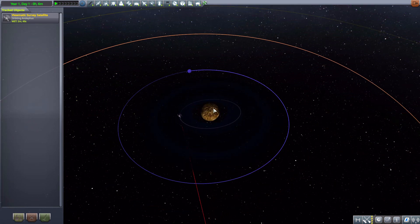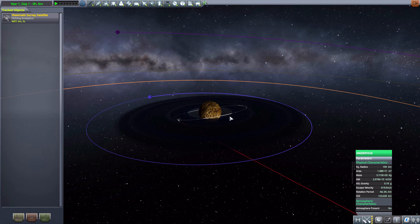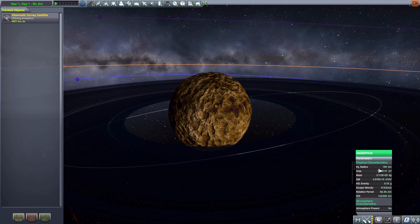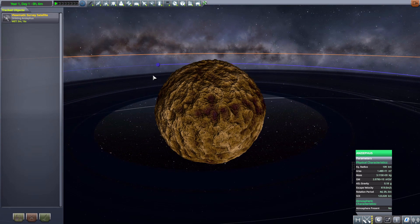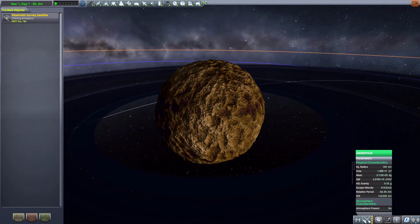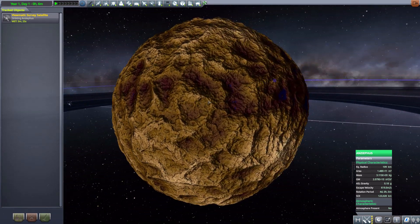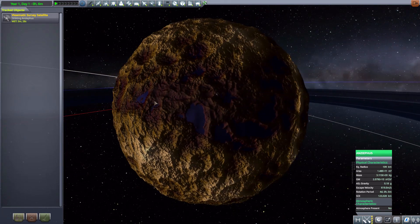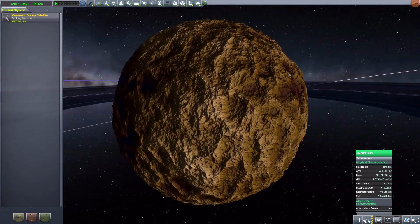One moon circles quite closely around the world, just on the outskirts of its beautiful ring. You guys know me — I'm a sucker for ringed worlds. Looking at the stats on this gorgeous little planet: it is pretty small at 109 kilometers in radius, with no atmosphere present at all. The same goes for all the other moons in this pack — none of them have atmosphere, so no taking your helmets off. The planet itself is quite beautiful; I love the texturing and height maps, with a good mix of cool lowland regions and mostly rocky mountains.